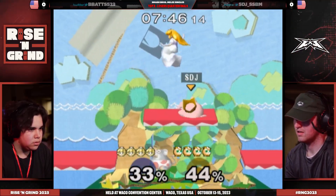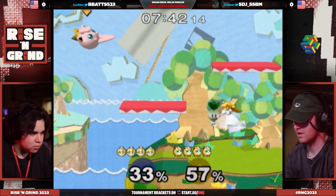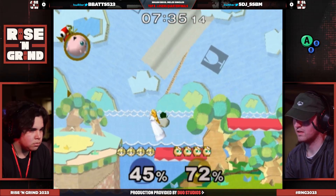STJ answering back. Great DI from B-Bats to get out of that combo. And now the War of Attrition starts — so it begins. A bomb to explosively kick things off.